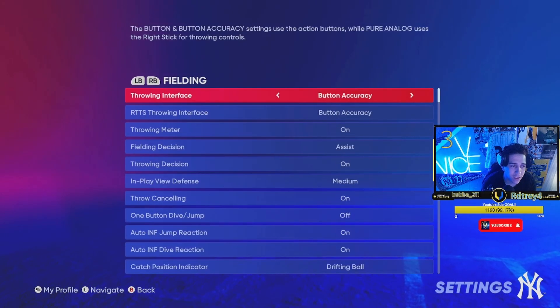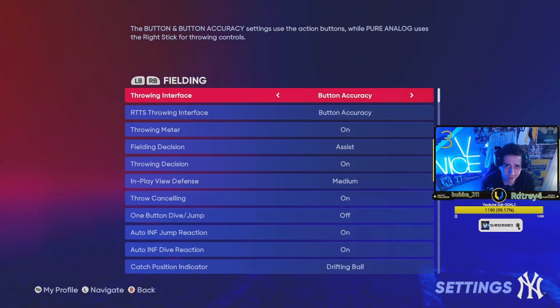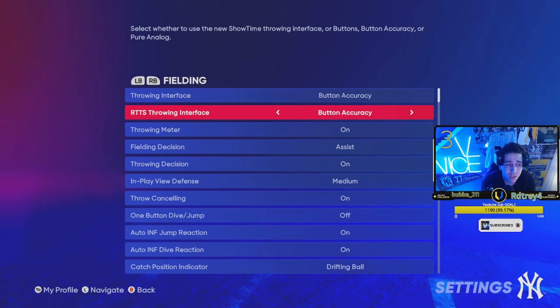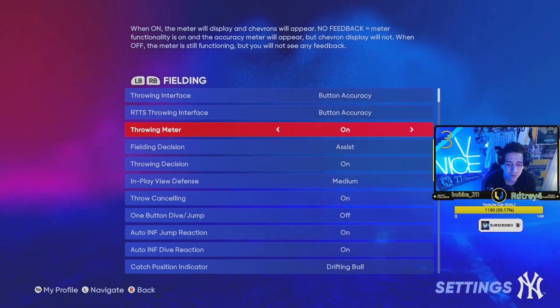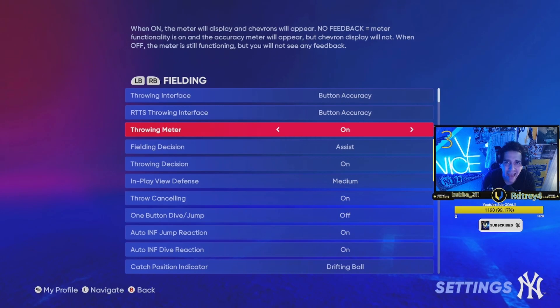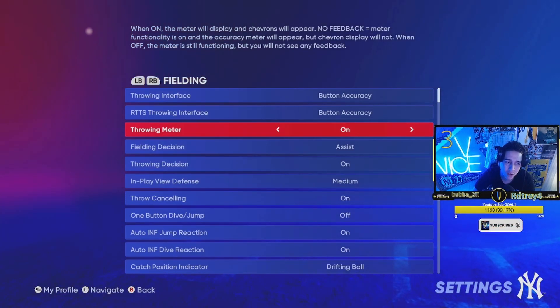We're gonna go to our settings, go to gameplay settings, and go to fielding. We're gonna have our throwing interface on button accuracy. We're gonna have road to the show throwing interface on button accuracy as well. Then we're gonna have our throwing meter on — this is gonna give us that meter so that every time we're fielding we're getting in that little green window, getting in the habit. When it comes to throwing people out at home, that extra window you have to worry about forces you to build that muscle memory.